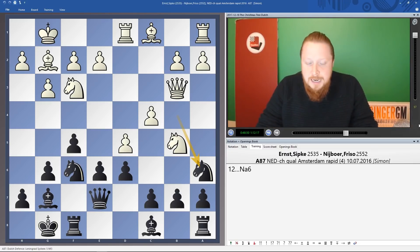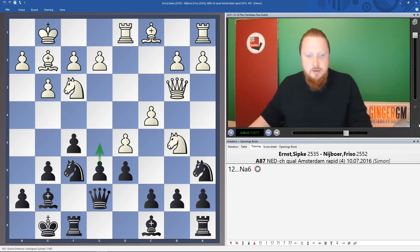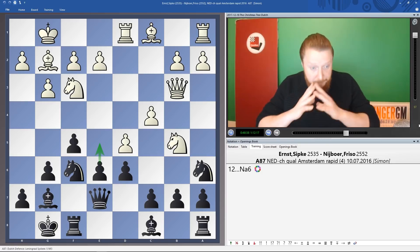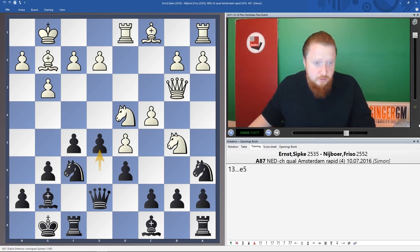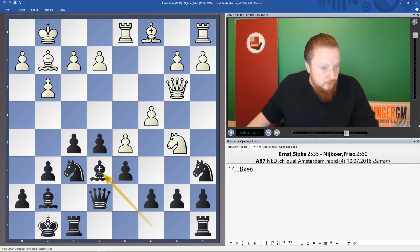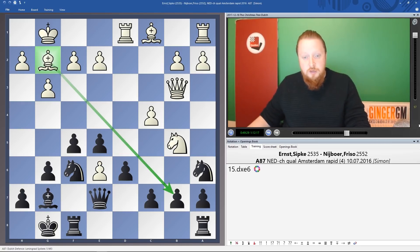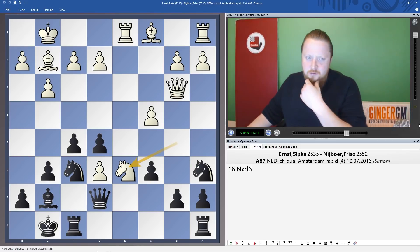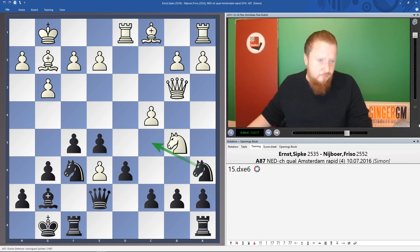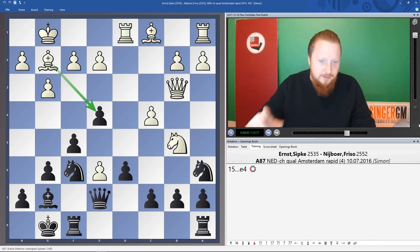Something like Qb3, Na6 — same thing as before. If White doesn't take on e6 I'm going to play e5, and if I play e5 I think I'm better. If Nfd4, surely I play e5 — that's exactly what I want. Let's say Nxe6 — I just take it, and I have to be a little careful. How do I kill the bishop on g2? I could play Nc5, or maybe e4 to kill the bishop, then Nc5, Nxe6 — this must be great, I've got my pawn structure in.